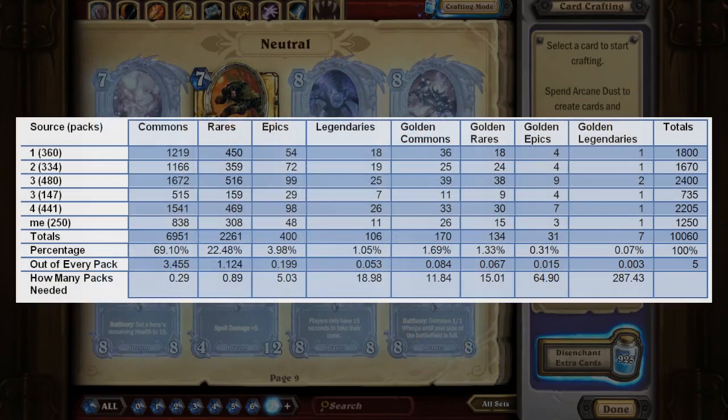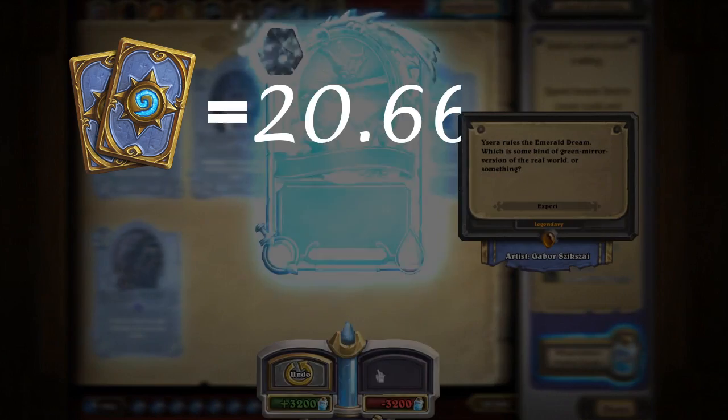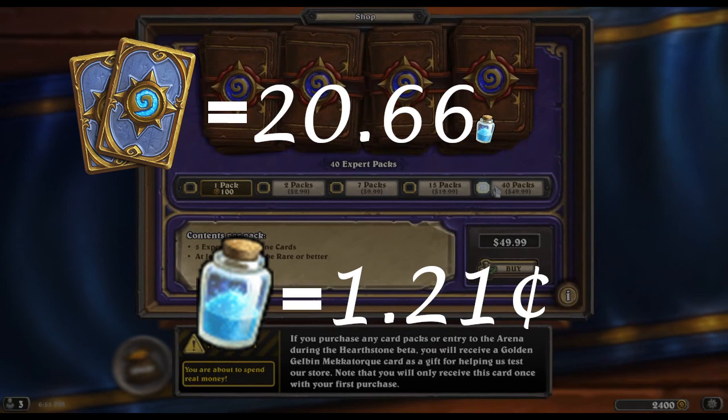I will be using the same data I used from my previous video. So if all those cards were disenchanted you would get 207,875 arcane dust. Then on average a card will produce about 20.66 arcane dust. Assuming you're buying the 40 card packs for $50, it turns out that one arcane dust is equivalent to $1.21.